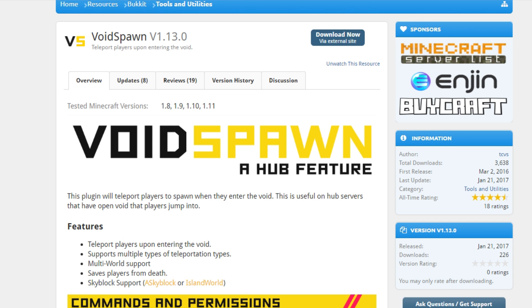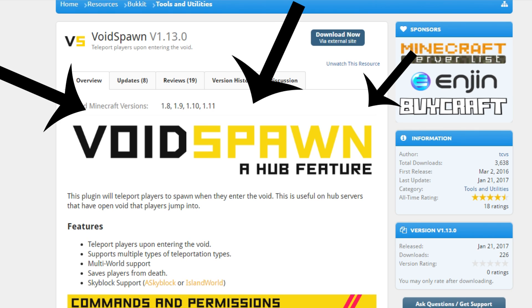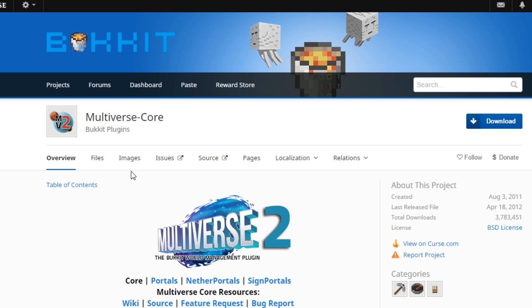Before my last recommendation, here are some honorable mentions. I'd recommend Citizens, which adds NPCs to your server. The plugin VoidSpawn actually allows players to fall into the void and not die — it teleports them back to the last piece of land they were on so they can continue playing without losing all their items. This is really essential for any floating spawn in a void, or if a player happens to glitch into the void by accident.